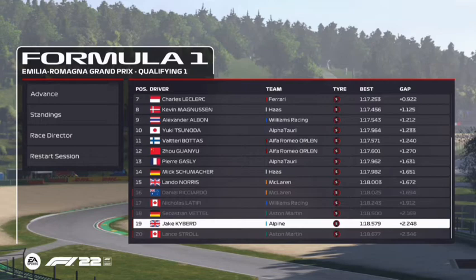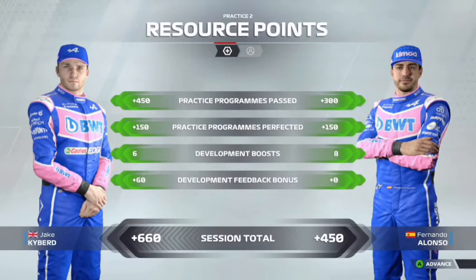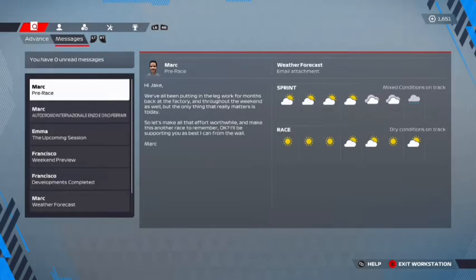So we save some tyres and skip to the end of the session. But glitched AI times mean we go 19th, only losing out to Nicholas Latifi. I was very disappointed with that. We are out of qualifying in Q1 for the first time in the Alpine career mode. We still get decent R&D points — 660, with Fernando getting 450. There's also predicted rain in the sprint race towards the end, though the race looks dry.